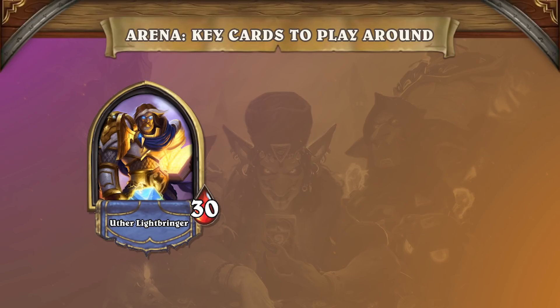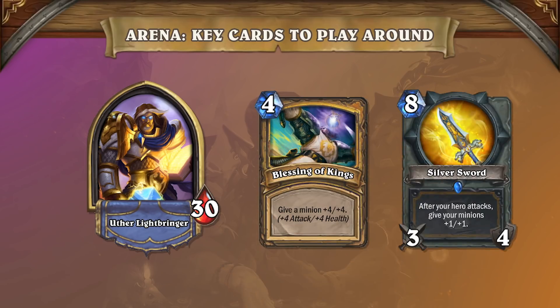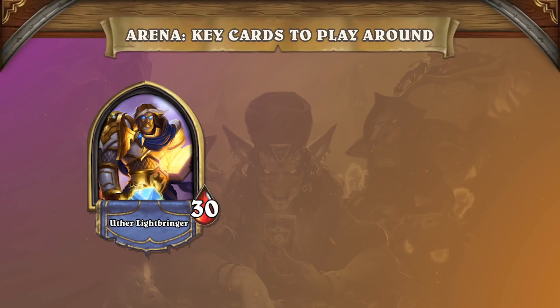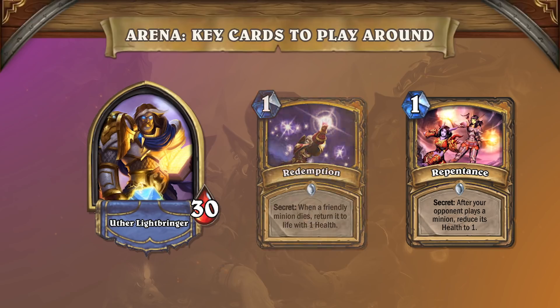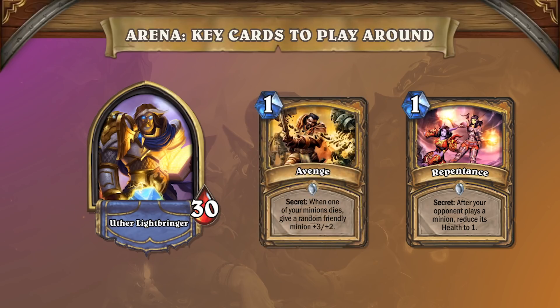The key turns are on turn 4 and turn 8. Turn 4 is when you see Blessing of Kings, and turn 8 is when you see Silver Sword. Sound the Bells is also a common buff spell, and it's most likely to happen on even turns past turn 6. Paladin secrets are somewhat tricky to play around. The most common secrets are Avenge and Noble Sacrifice, and rarely would you see a Redemption or Repentance. Repentance is strong enough that you should play a weaker minion first, but if you really have to get something on board, take the risk, since Avenge is by far the most commonly drafted secret.